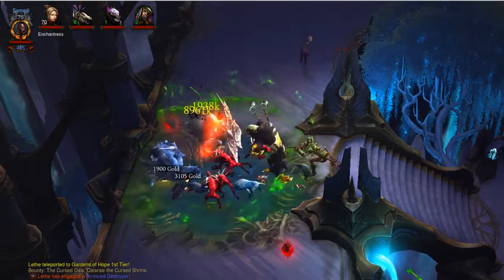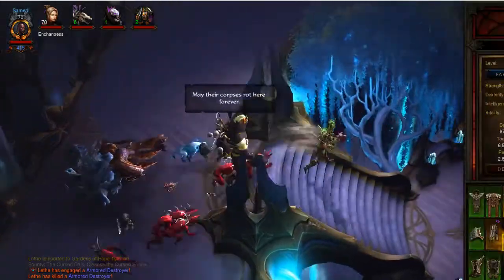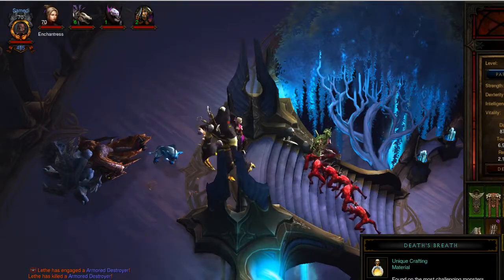So you can see we're melting things pretty hard. Oh, that was a different color - what was that? They've changed the color of the unique crafting material Death's Breath. That's interesting.